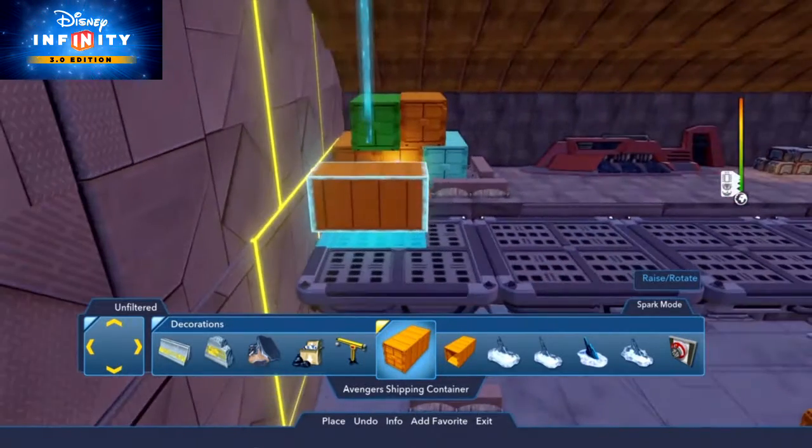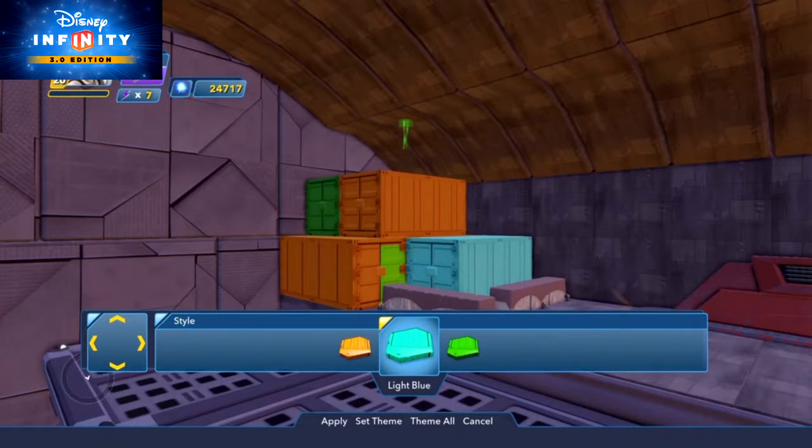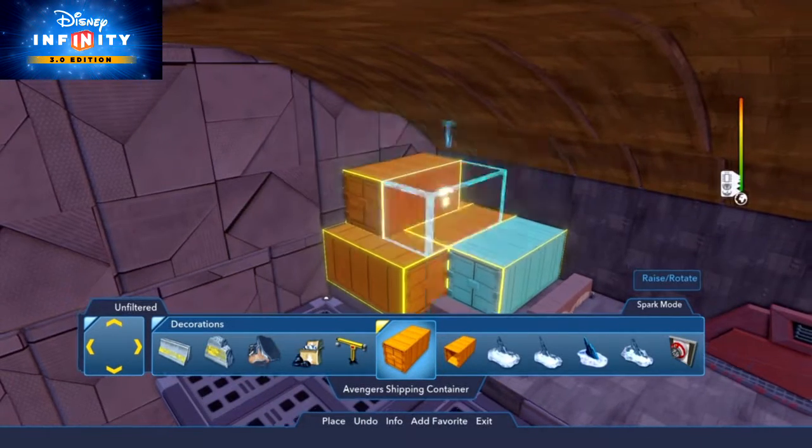Want even more freight? In the Decorations category, you'll find the Avengers shipping containers. These have multiple color options and you can stack them on top of each other. That is so freight!